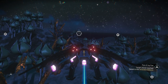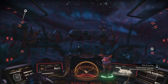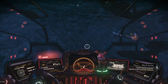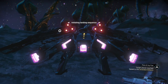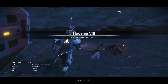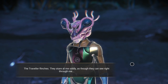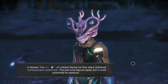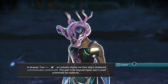I'm expecting to find a ship somewhere here — it's over this way. You look on your radar for that little yellow dot. It should be right there. One good thing about these ships is their ability to hover and hold completely still. Let's see what our life form, our fellow traveler here, has going on. Traveler flinches — they stare at me oddly, as though they can see right through me. Traveler Leadswin shows me their ship's shattered communicator control unit. This part is far beyond repair, but it could potentially be replaced.